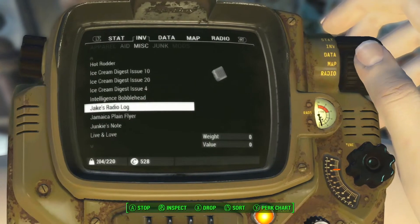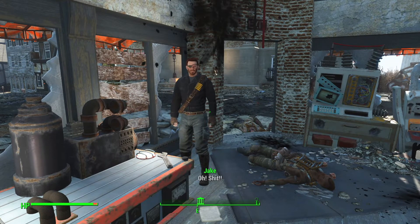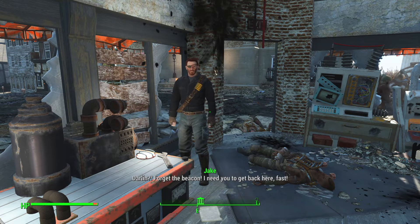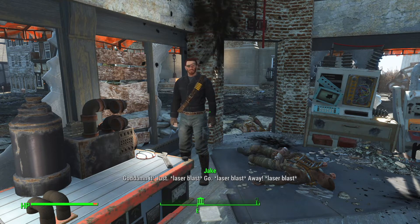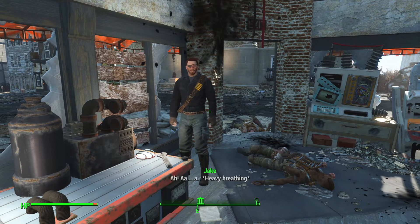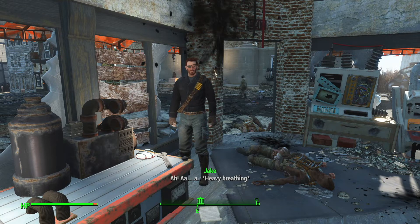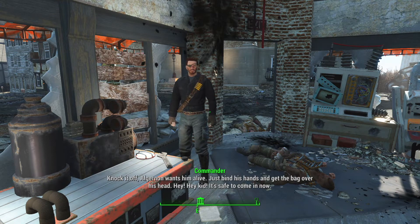He's over there. I see him — suppressive fire, avoid the tag. Don't forget the beacon — I need you to get back here fast. Damn it, just go away! Get back down — he's toast. You're going to pay for killing Shepard. 'Knock it off — Alginop wants him alive. Just bind his hands and get the bag over his head.'